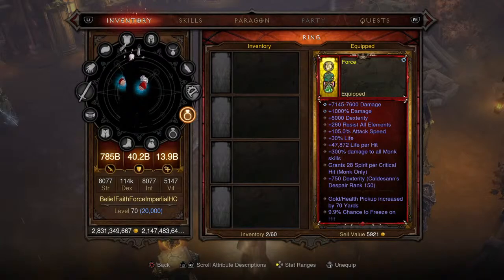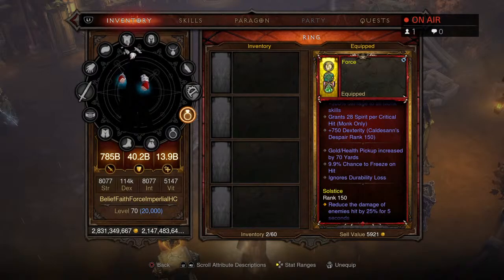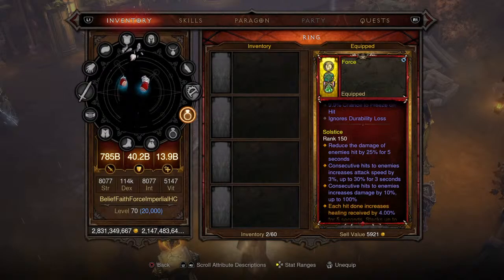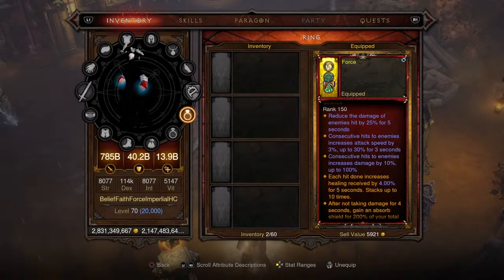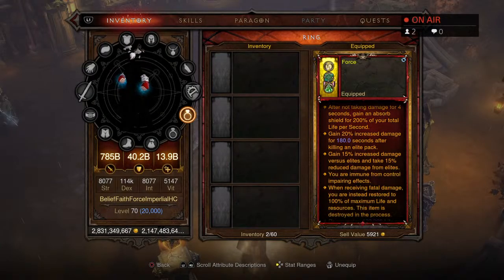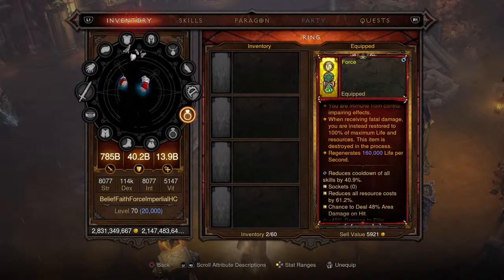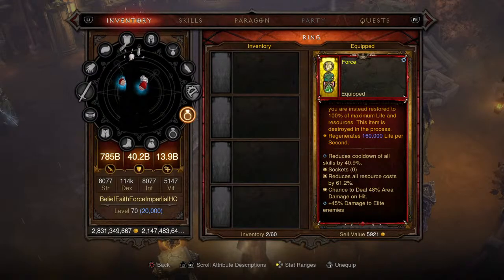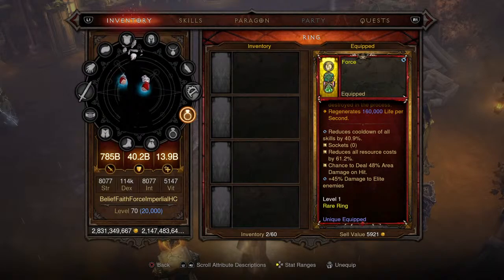For the first ring, this is the Immortal Ring — 516 Immortality, you're never going to die wearing this. 6,000 dex, 7,000 damage, 300% damage to all Monk skills, 70-yard gold and health pickup radius. This ring has a yet-a-mortal effect: when receiving fatal damage it regenerates 160,000 life per second — double immortality. Stats: 40.9% cooldown of all skills, 61.2% resource cost reduction, 48% area damage on hit, 45% damage to enemies.